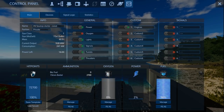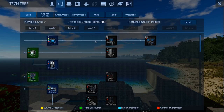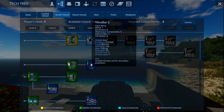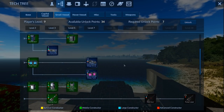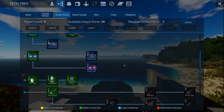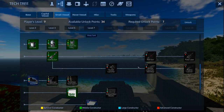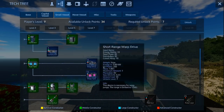I should go to my tech tree because I did raise to level nine. We really need to start thinking about the small vessel at this point, so I'm going to start unlocking that stuff. I'll need it because I'll probably have to spawn in the starter and then add stuff to it, or I'll build it from scratch.